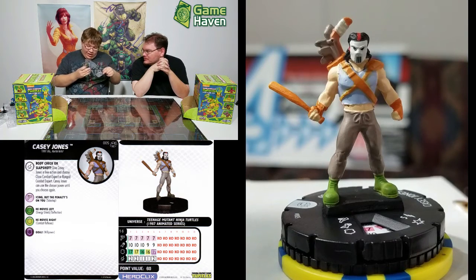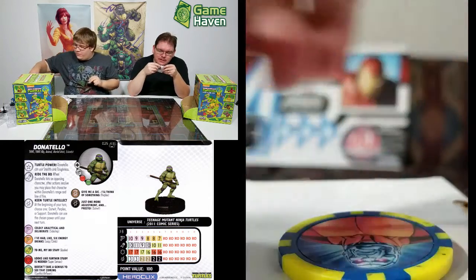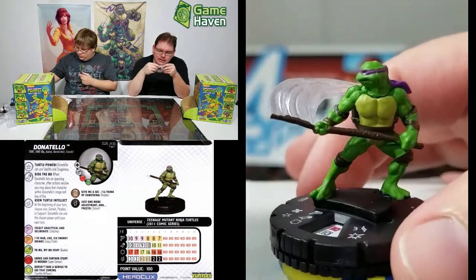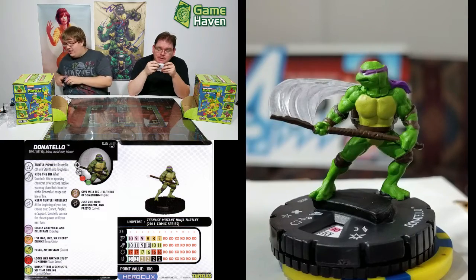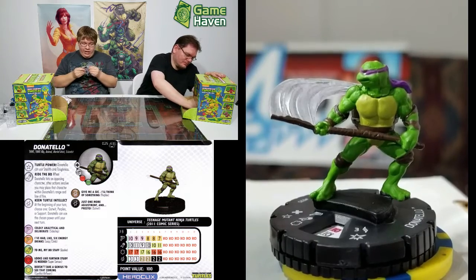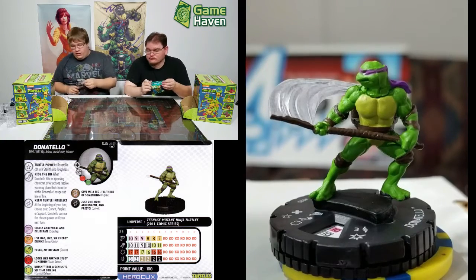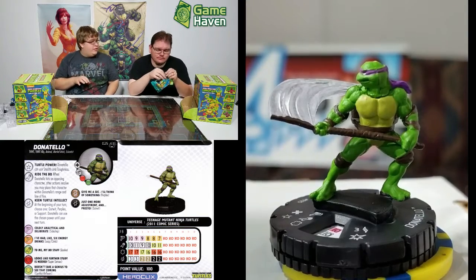We got the Rare Donnie. Stealth and toughness — when he hits a character after action resolves, you can place that character within Donatello's range and line of fire. Then Outwit, Perplex, and Support. He picks one at the beginning of your turn. Not bad — just a little Swiss army knife action. If I had a perfect Donnie, that would be it. The commons with the swim symbol are different; the rares are still boot.